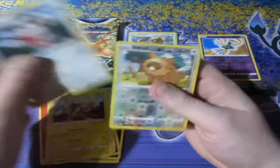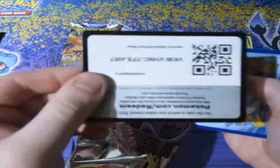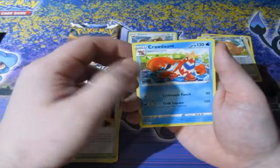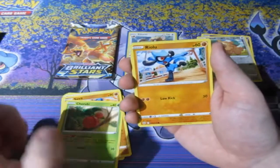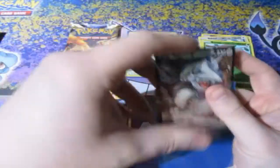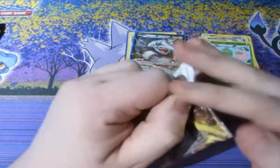We've got a Liftabuzz, Bidoof, and a Wurmple. Next pack — we need a holo, give us a V card, anything would be nice. Basin, a Corphish, an Ultra Ball, Snorunt, Cherubi — which I'm still looking for in Legends Arceus, this thing is driving me insane — Riolu, Starly, Spiritomb, a Reverse Burmy. Oh nice — we've got ourselves an Aggron V! One of the coolest Pokemon in Ruby and Sapphire — beautiful card, that's a really cool Aggron card. We've got ourselves a V card out of four packs — that's good.